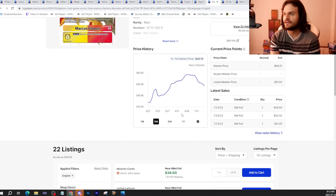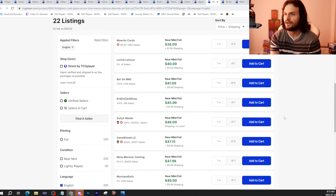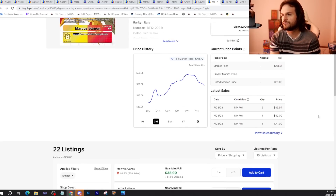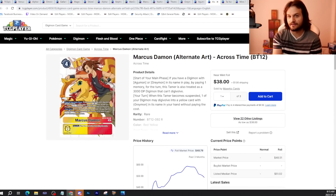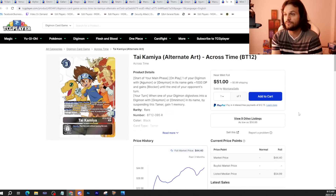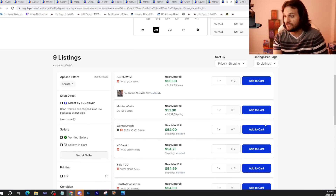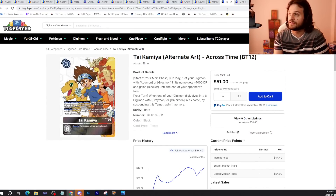Check out Marcus here — Marcus is on the down. I think people are really scared about a potential banlist. One Piece just had one, so I think it's fair to assume Digimon will be following suit very soon. While newer sellers are undercutting the market, you can grab Marcus's for this price, and I do believe there's a slight element of panic in it. On the opposite end, Tai Kamiya is going up. This one we kind of called last week — it would go up in price with the rise of Greymon decks — and sure enough, it did. I hope you got some cards of it, because now it's going to get expensive and ridiculous for a bit.